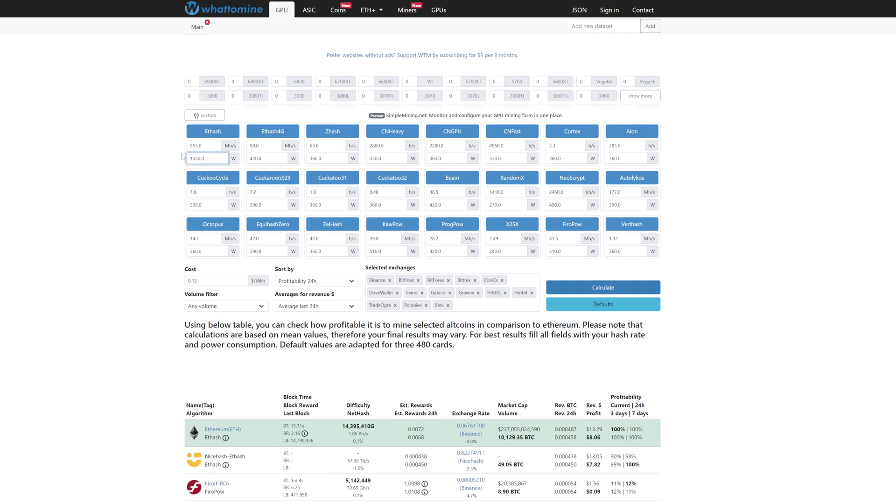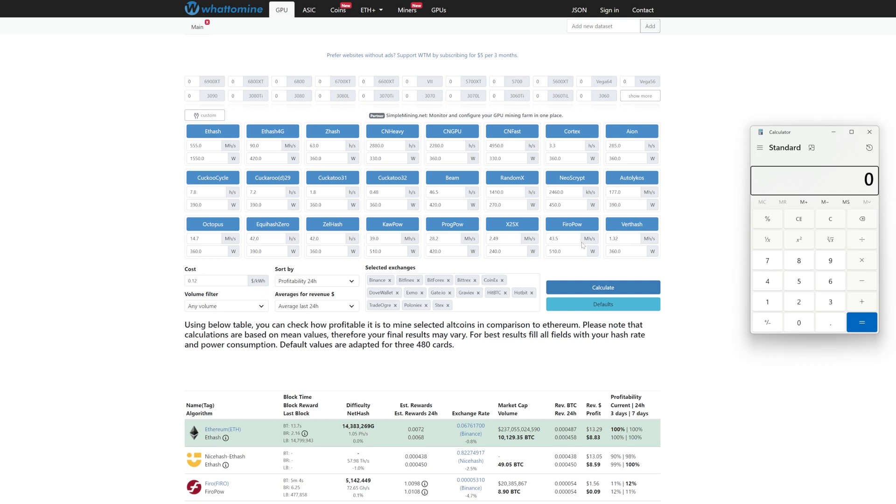Now switching the wattage to our new total of 1550 watts and recalculating, revenue stays the same at $13.29 per day but net improves to $8.83 per day, bringing electricity cost down to $4.46 per day. Compared to the original $5.23 per day in electricity, that's a savings of $0.77 per day. Multiplied by a year at current profitability, that comes out to about $281 per year in savings.